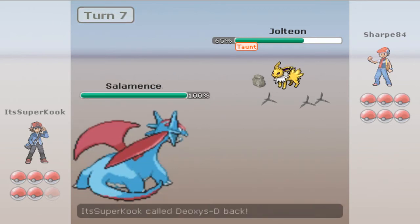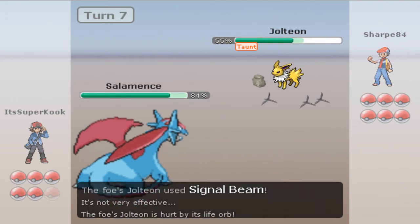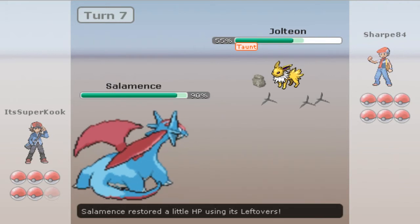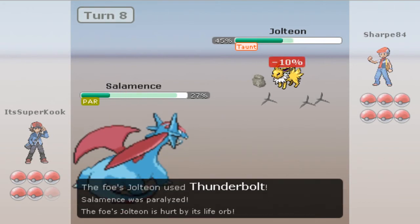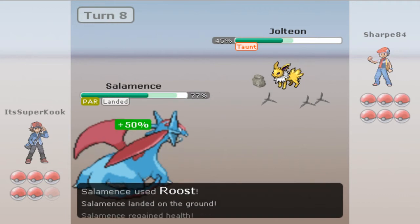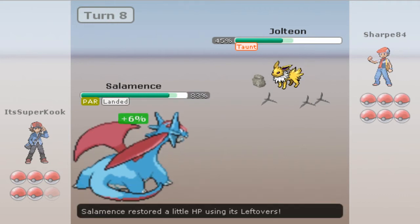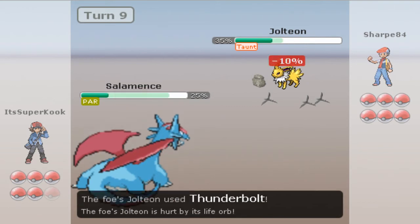Now I'm gonna send in my Salamence. I taunted him so that way he wouldn't be able to Thunder Wave my Salamence — so that way he won't get paralyzed and can wreck shop. But he goes for a Thunderbolt and paralyzes me anyways. That defeats the purpose of me taunting him. I'm gonna Roost up and see if I can get a little bit more health. This paralysis is definitely gonna come back and bite me in the butt.